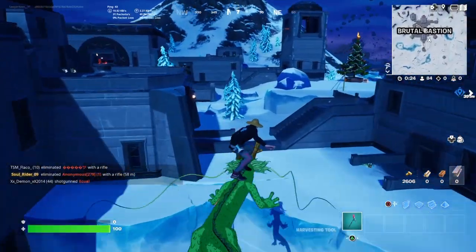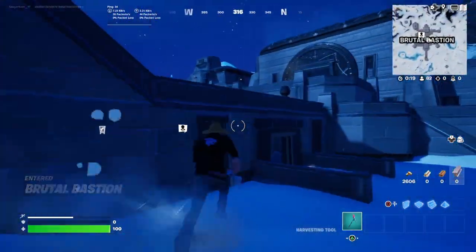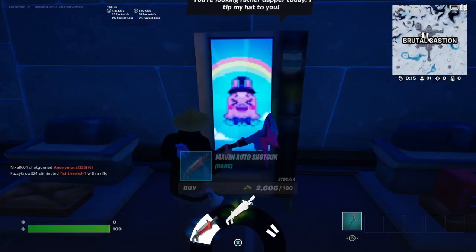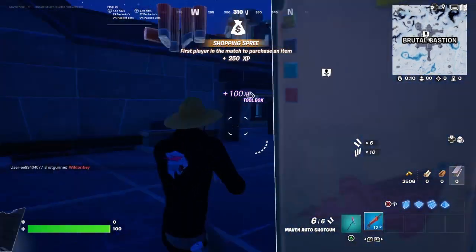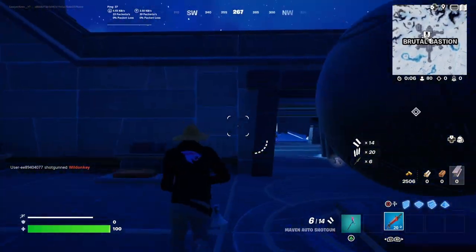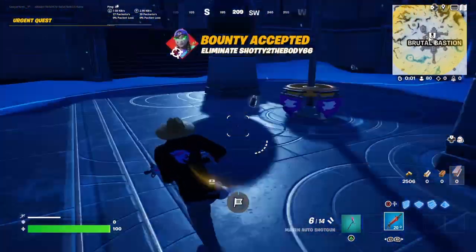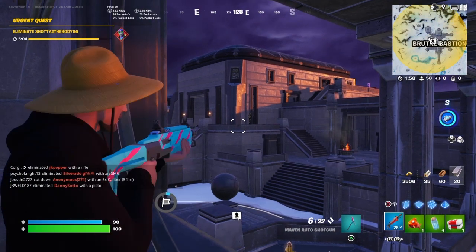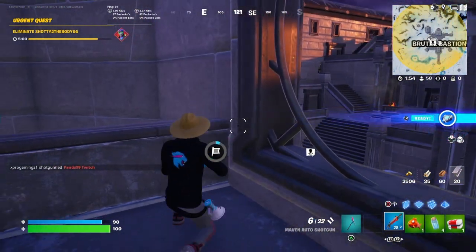Alright everybody, so for this video I'm going to go over here to Brutal. I don't know if anybody is actually landing here, but there is a vending machine right here — it looks like a shotgun one, so I'm gonna buy the Maven Auto. I'm glad that's not the Thunder because I'm not a big fan of the Thunder. Also, I feel like I might need a fast weapon just in case I can't find any other weapons. I'm gonna get a bounty real quick. Of course a present when I can't even use it — always happens to me.